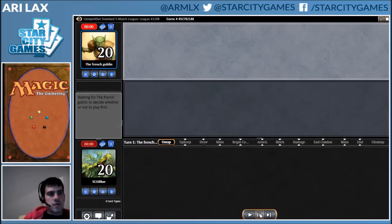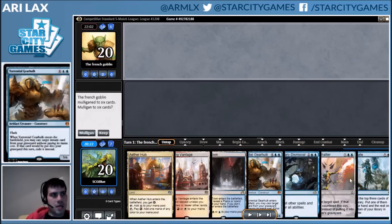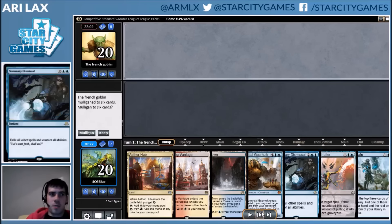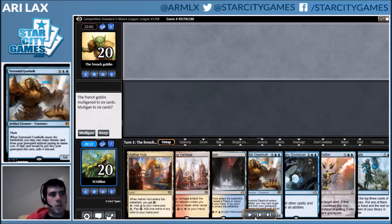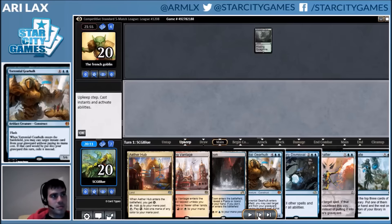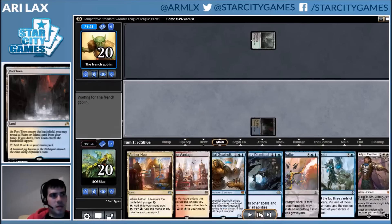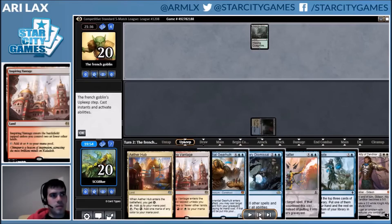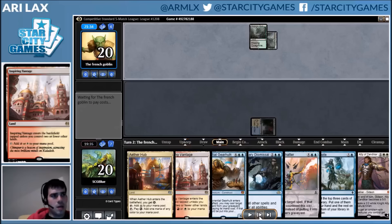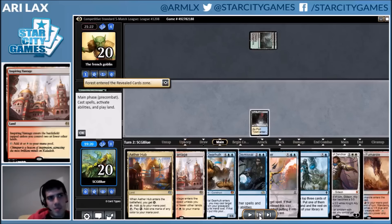Going into game two of Green-Black versus Jeskai Control. Pretty straightforward keep here — another one of those 'I hope they don't have Liliana' hands. Opponent is mulliganing, and they're mulliganing again — very lucky for me. This is an example of getting the tap land out of the way first if possible, then untapped land. Finding a Forest has some implications, but I'm not going to read too much into it — they may just want to cast spells.